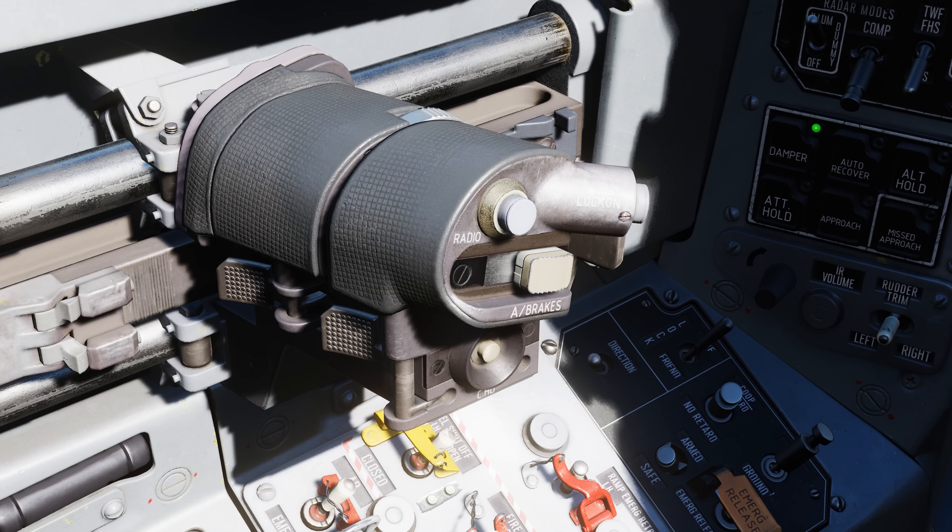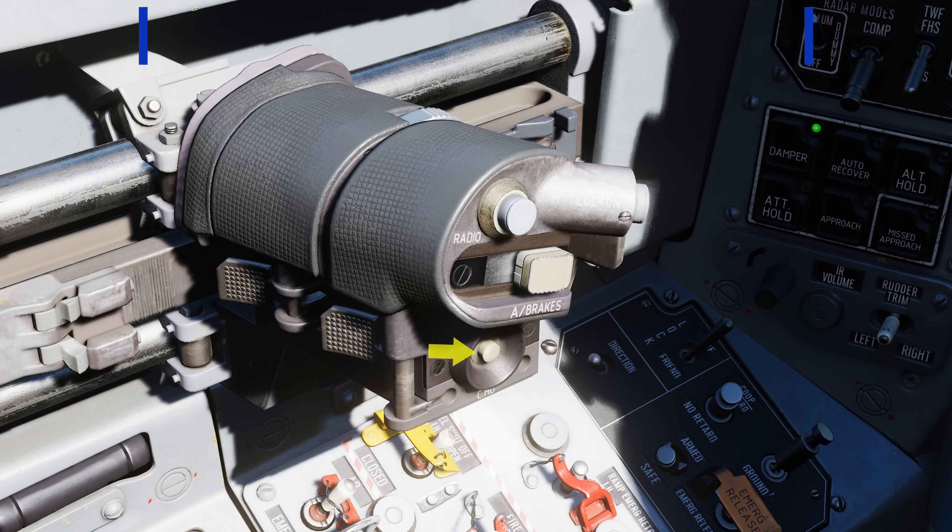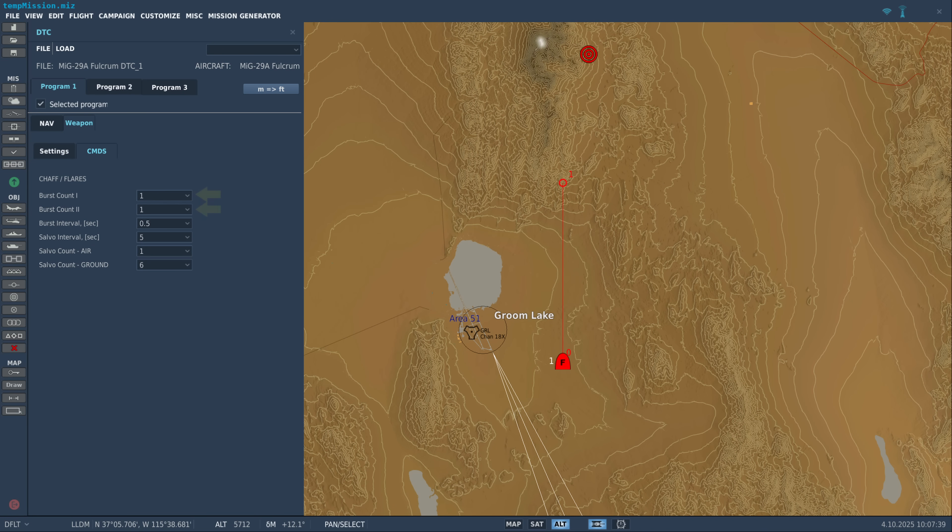Each activation of the Dispense button on the throttle — with the control manager action name 'Flare Dispense button Dispense' — will release two salvos: Salvo A and then Salvo B. Each salvo can be programmed. Burst count one and two determine how many countermeasures are released in each salvo.